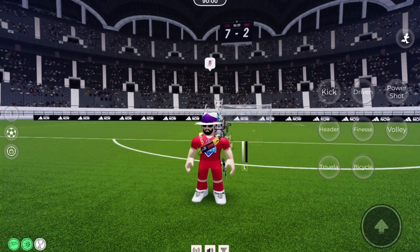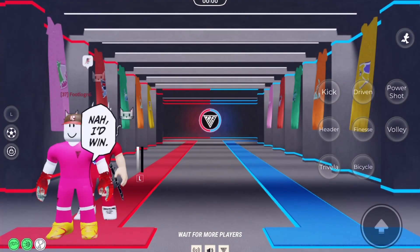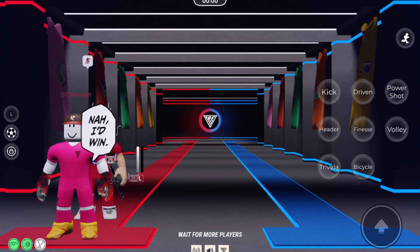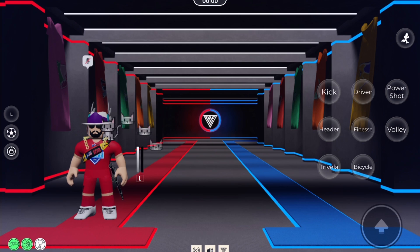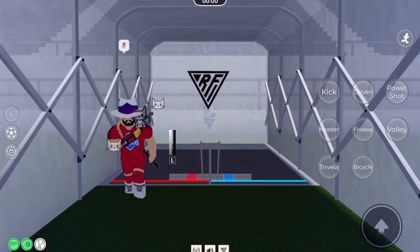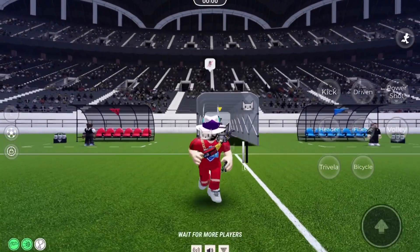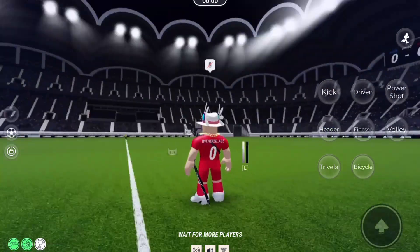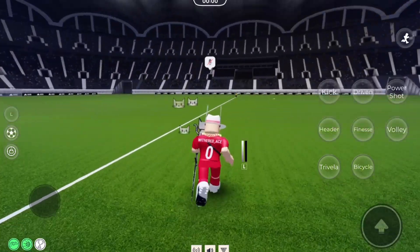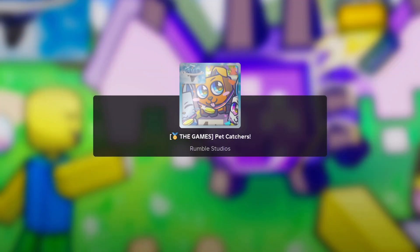The last quest is you have to win a match or be on the winning team. Every time I join I'm always on the losing team. One time I made a mistake as goalie and didn't block the ball, and I literally got vote kicked for it. So I just can't complete quest three, which really bugs me. Next one is Pet Catchers.